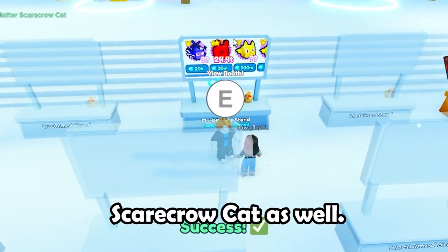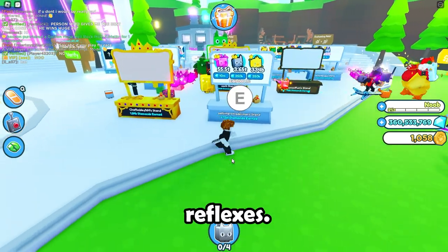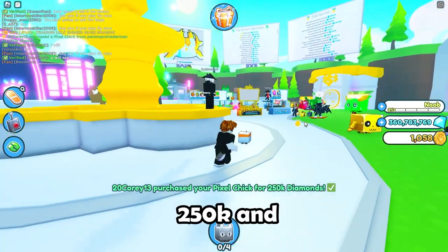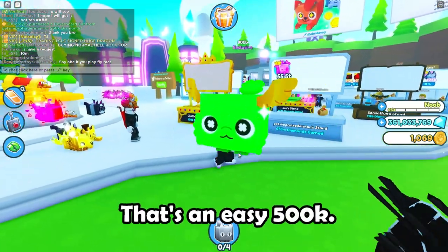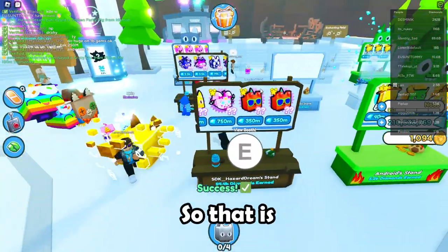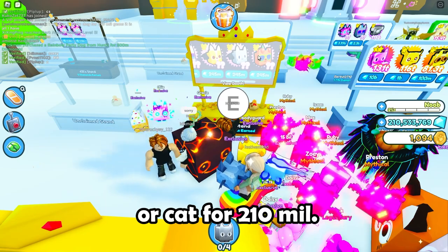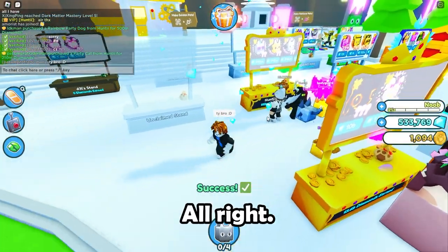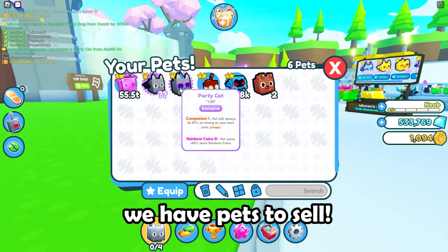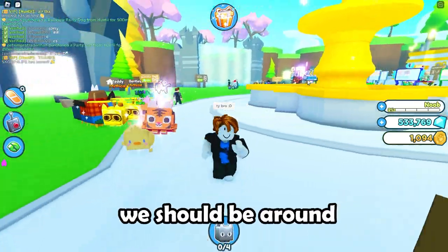I'm going to pick up this Dark Matter Scarecrow cat as well — oh, I missed it, I'm too slow. I got these boomer reflexes. Somebody just bought the Pixel Chick for 250k and the Hoverboard cat — that's an easy 500k. There's a scary cat for 150 million — I think I'll pick that up, I think I can get at least 200 to 250 for it. So we're back at zero gems, which is exactly where I like to be because that means we have pets to sell.